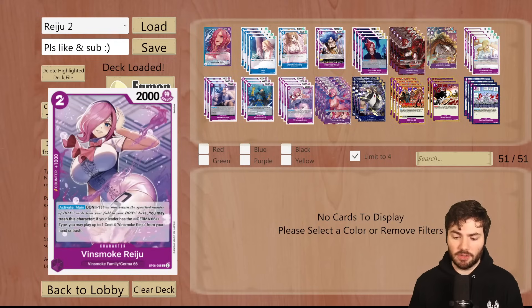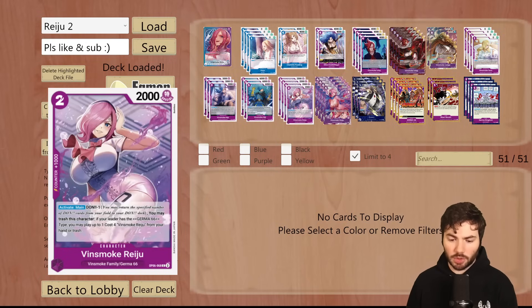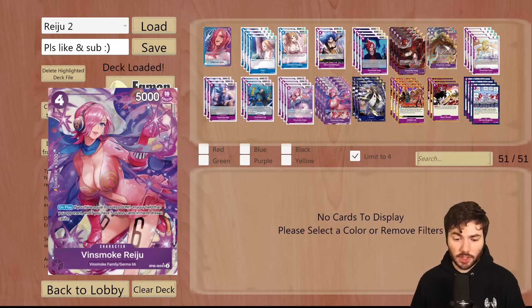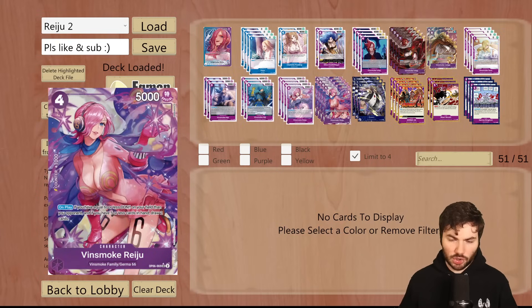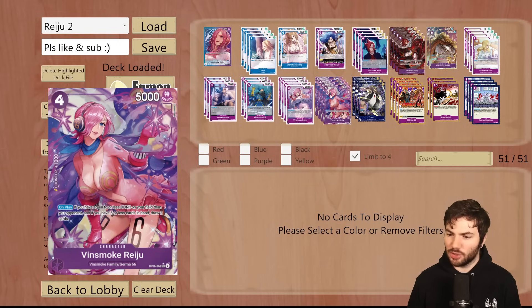The other big piece of this deck is the Vinsmoke Reiju card. This is a 2-drop, 2,000 power, activate main Dawn minus 1. You may trash this character if your leader has the Germa 66 type. You may play up to 1 cost 4 Vinsmoke Reiju from your hand or trash. The 4 cost Vinsmoke Reiju is on-play: if you have equal to or less Dawn on your field than your opponent, and if you have 5 or less cards in hand, draw 2 cards. A really strong play is playing down the smaller Reiju, using the effect immediately — draw 2 off of the Reiju effect, then also draw 1 off of your leader ability. So you're drawing 3 cards in a turn for 2 Dawn, which is a huge value play.